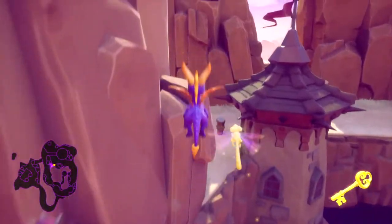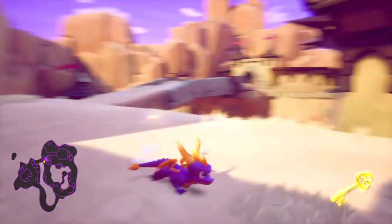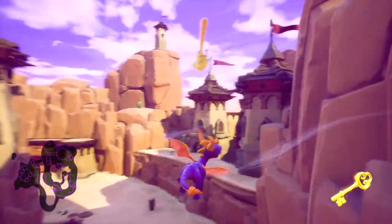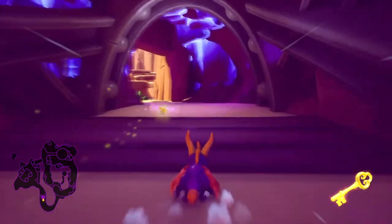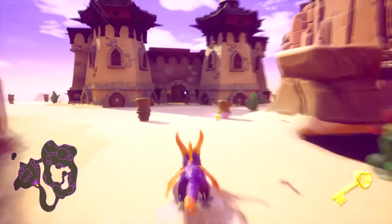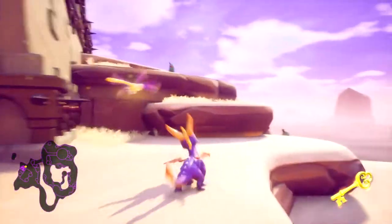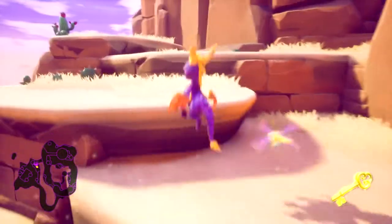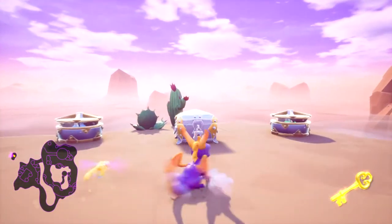Now we have a key, we just need a chest - luckily we know where there is one. We need to get back around to it. Come on - I have faith in Spyro, he is the best glider, he was born to glide after all. We can either jump from up there or from there - I think we'll jump from up there. I always get confused here, can never remember exactly which platform we glide from, but I'm fairly sure it's this one.